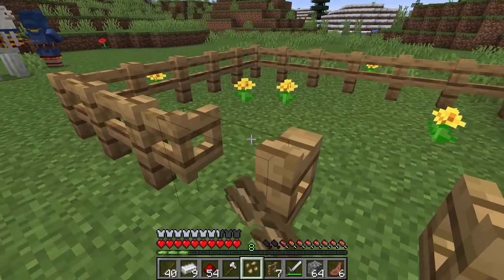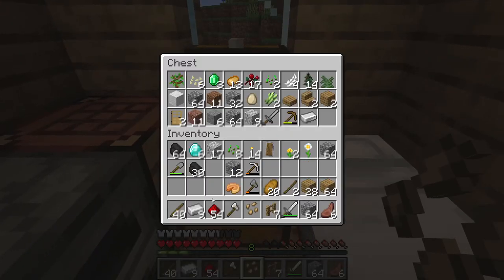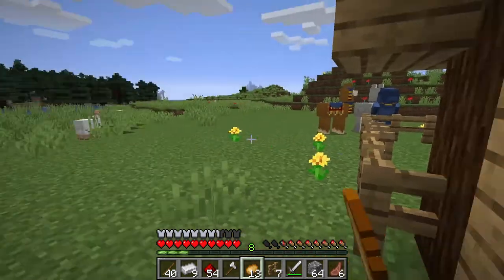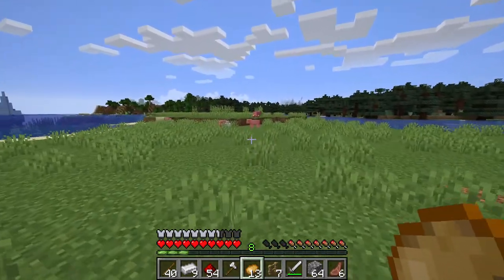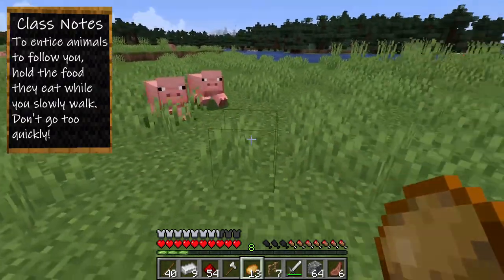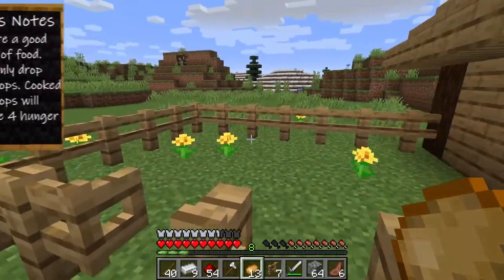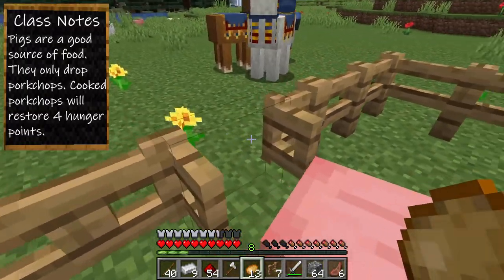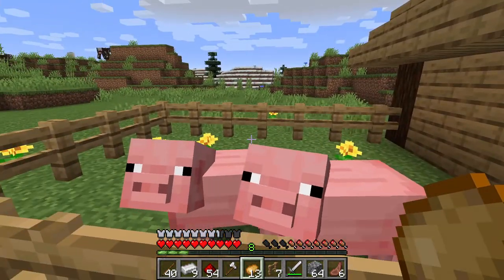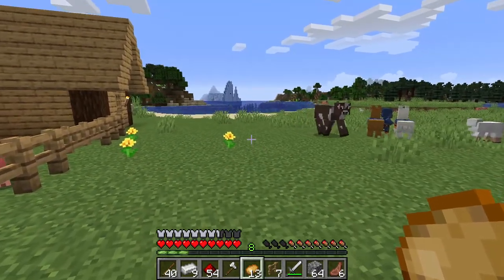I'm thinking of putting pigs in here because I already have potatoes. Pigs are attracted to both potatoes and carrots — you can use them to draw the pigs towards the pen that you want. So here we go, we got a couple of pigs. Just let them follow you. Bring them in here. Back out and close this gate — there we go, our first pigs. Pigs are really only good for food. They give you pork, they don't give you anything else, but they're a decent food source.